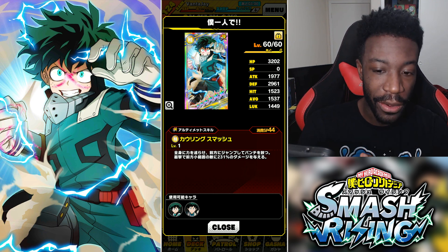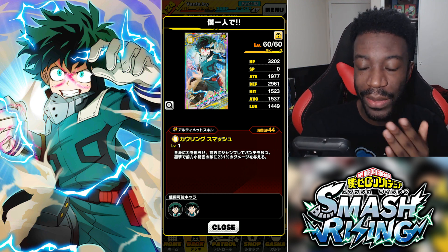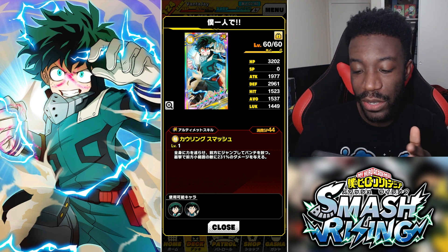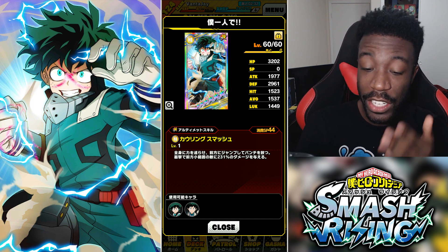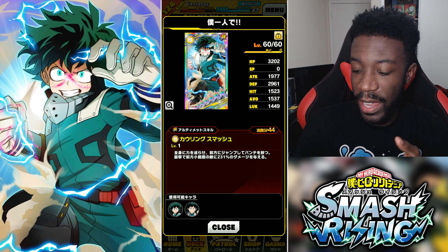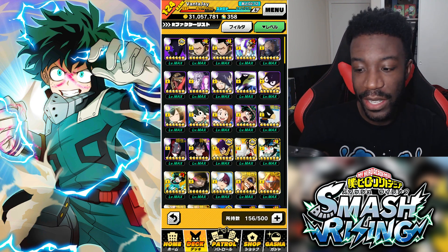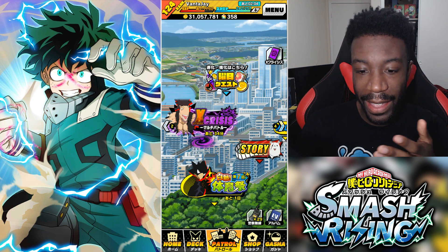The attack stat on this card is not great — it could be so much better. There are attack cards out there that have 3k attack, so for this to be a Rising Fest card and not have really high attack is actually really interesting. The defense is high, HP is really high, hit is okay, avoidability is okay, and luck is okay. This is definitely more of a tankish kind of card. Essentially what this card does — it takes 44 SP, you put the power through your body (that's what Google Translate says), then you jump forward dealing a punch for 231 damage to enemies within a small area.